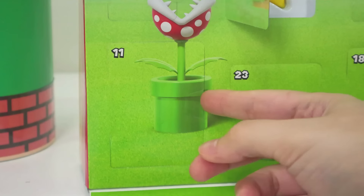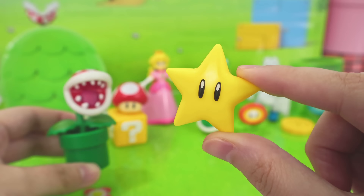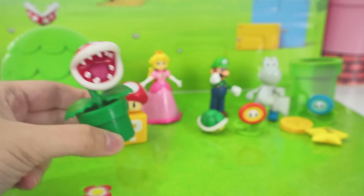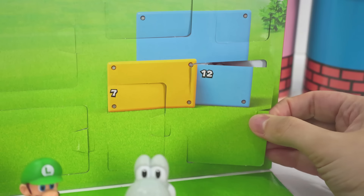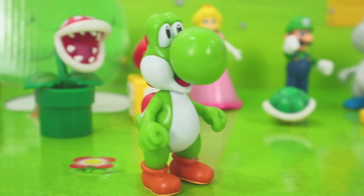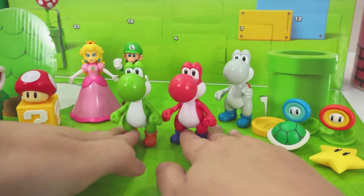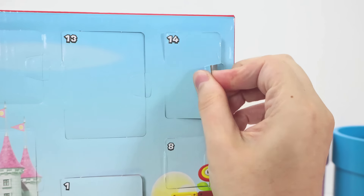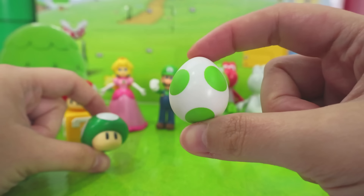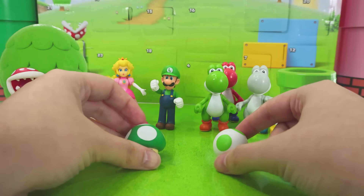Let's see what's behind door number 10 and number 11! It's a star! We should keep this one away from Bowser! And a piranha plant! Let's hope this one doesn't bite me! Now let's open door number 12 and 13! Two Yoshis! One red and one green! Let's put them together right here! Let's see what's behind 14 and 15! Behind 14 was this Yoshi egg! And in 15, a one-up mushroom! Mario can use it once we find him!